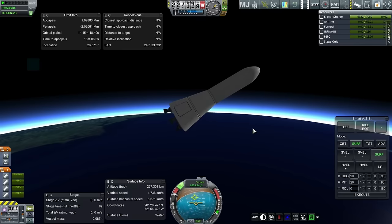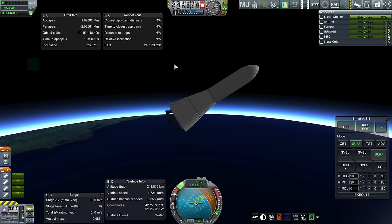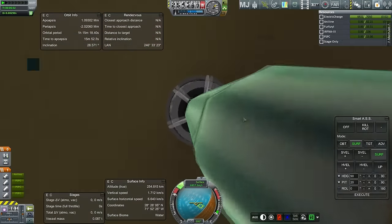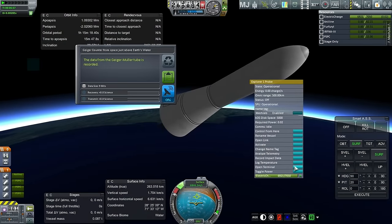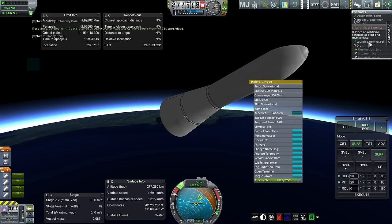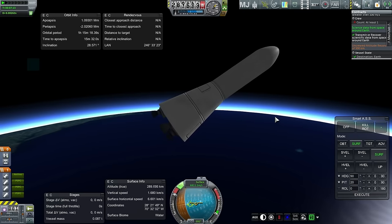Let's do some science. There isn't anything to do here, is there? I have an action group for the stuff on the Explorer. Radiation data — does it still do that trick where if I transmit it still thinks the data was transmitted? Yeah it does — oh well, I guess that's one thing Realism Overhaul couldn't get rid of. Okay, we got that contract done. Is there a new contract yet, or are they going to wait until later? Probably wait until later.